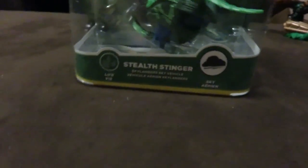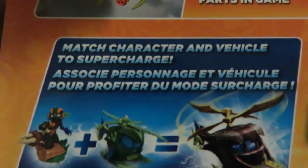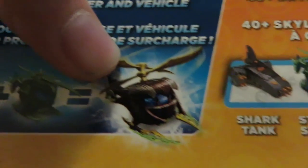I'm trying to get my camera set up. On the back we have a picture of Still Stinger in-game, and some other stuff. Then we have the 'match character and vehicle to super charge' section — look at that.